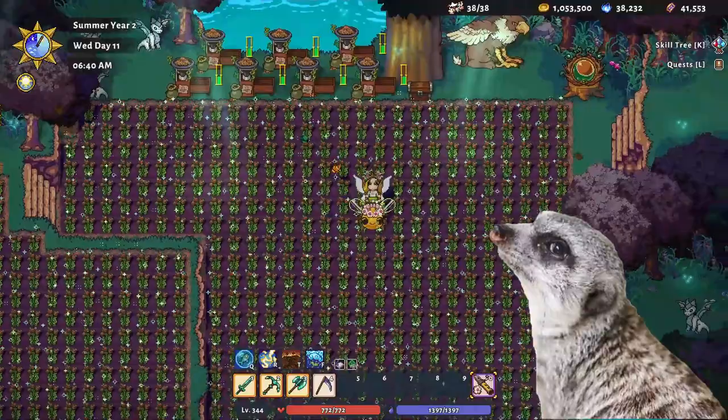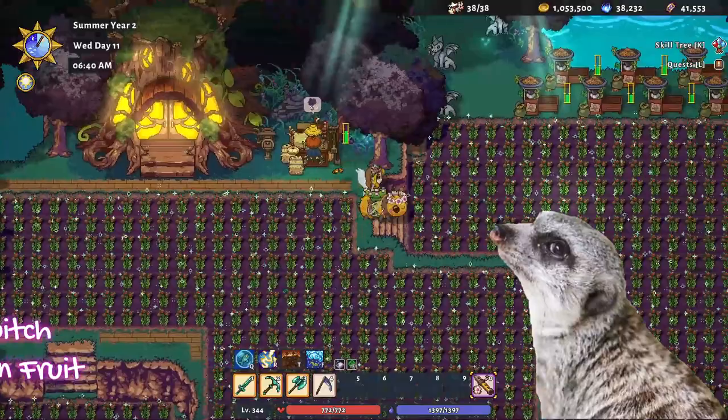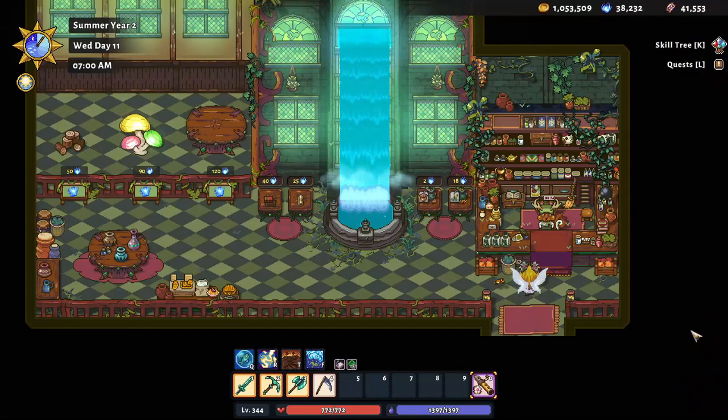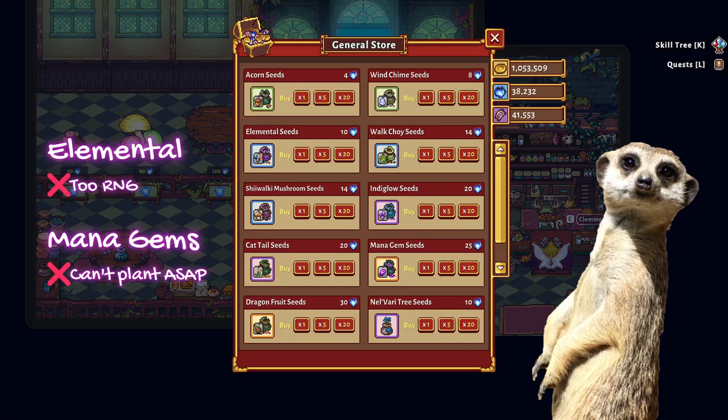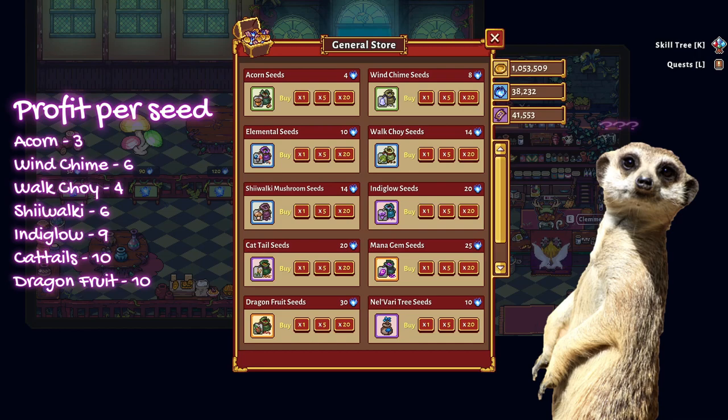You won't be able to plant around 1,300 crops when you've just arrived at El Fari, so for starters, the acorn seed is the way to go. Then you can switch to dragon fruit when you get more orbs for maximum profit. We're excluding elemental seeds and mana gems from the equation because you can't plant mana gems until you finish the main quest, and elemental seeds are very unpredictable — you either get twice the profit, some profit, or no profit at all. That's not the kind of risk we want to take when we're just trying to farm for some orbs.